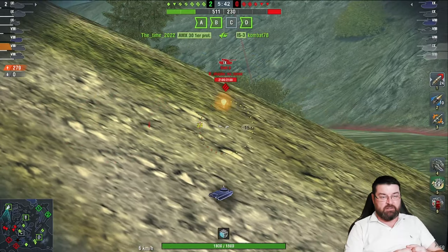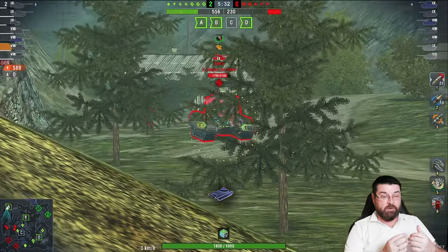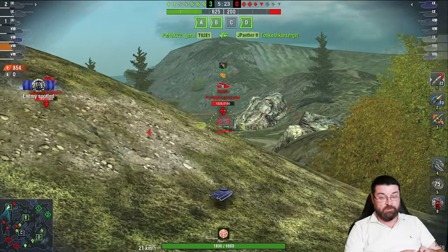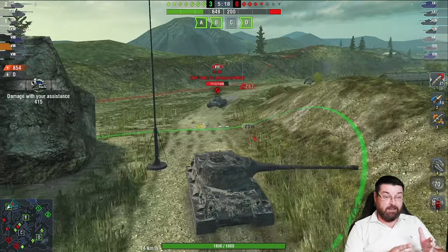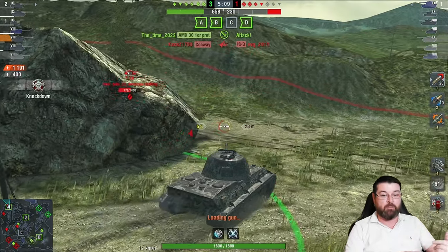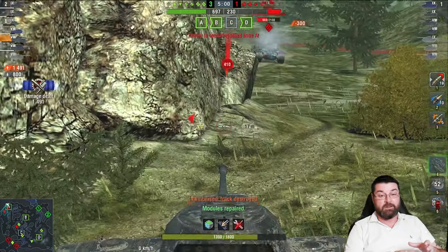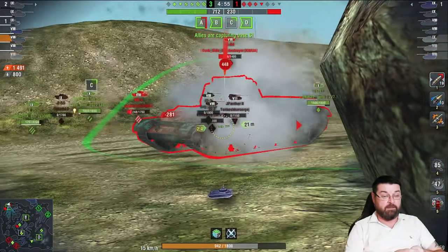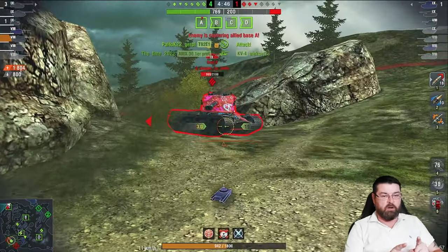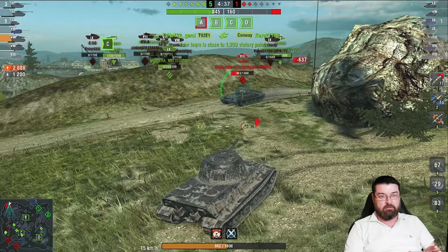We're dishing out a little bit of damage. I've dropped the adrenaline because I wanted to put some pain onto this Emil 2. I'm going to stay in this corner — I've already taken a cap and I know the Emil 2 is going to push me, so I'm going to try and get as much into him as I possibly can. Now a T-44 comes in as well. He comes at me and bounced there but I get a good shot into him. Now I've got the T-44 and the Emil both pushing onto me — that's a tier 8 T-44 and a tier 9 Emil 2 after me in a Löwe.